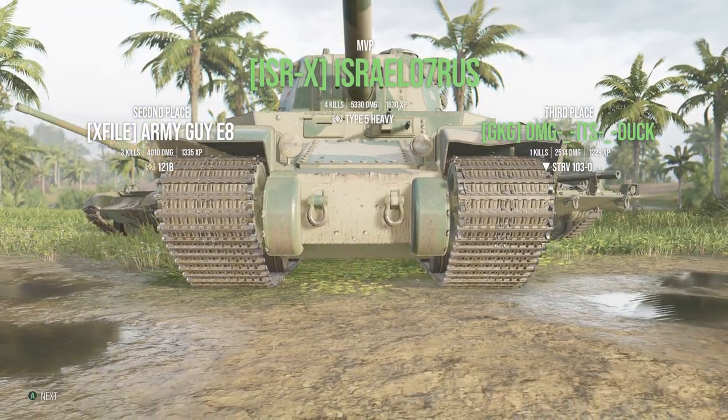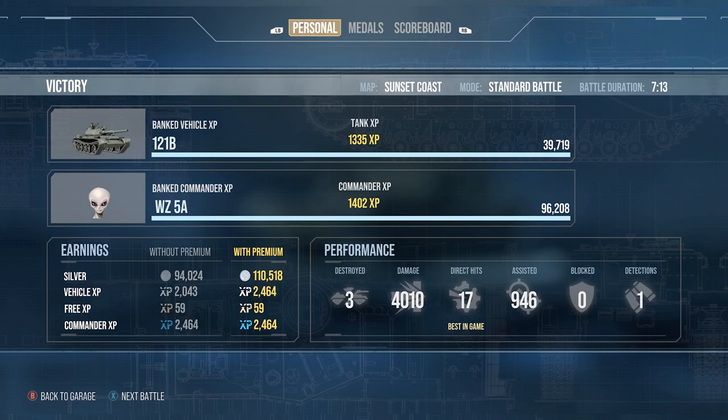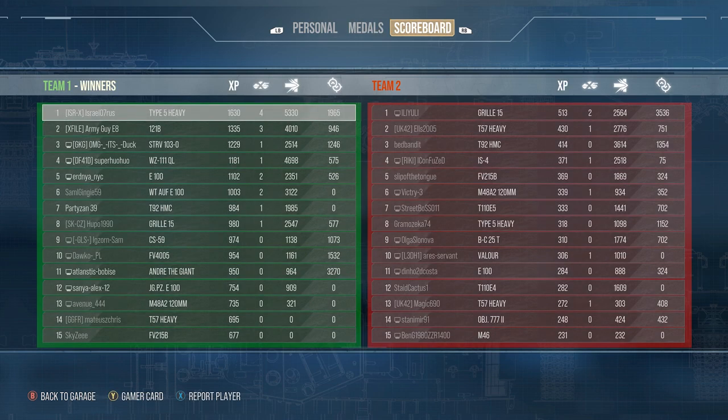Second place — we'll take that. This was one of the first battles we had in this tank. Look at that: 184,000 silver — that is a lot of silver. Three kills, 4,000 damage, 17 direct hits — best in game. We got a first-class outstanding. Not bad for one of our first battles in this tank.